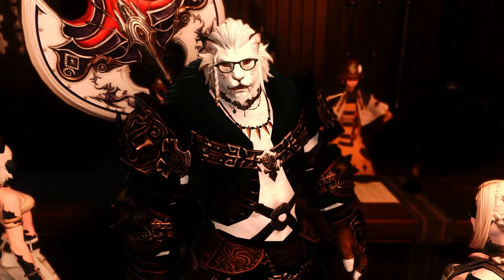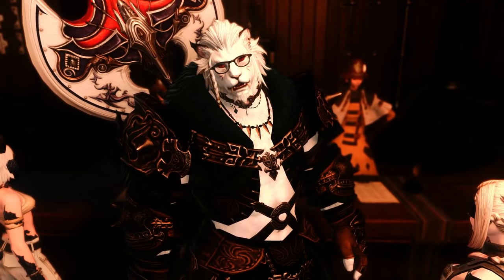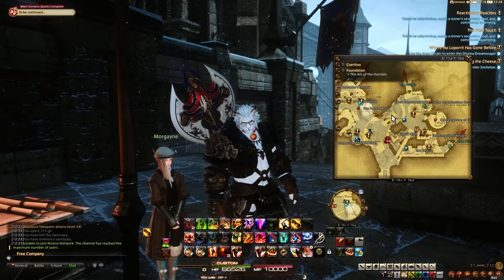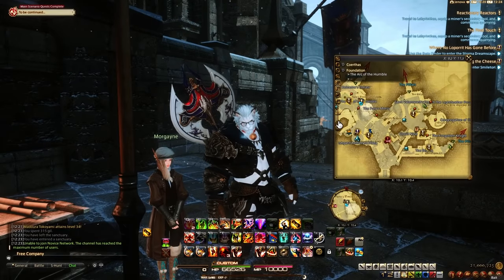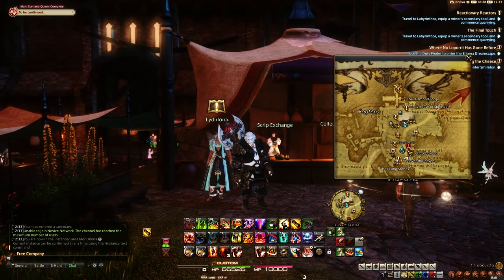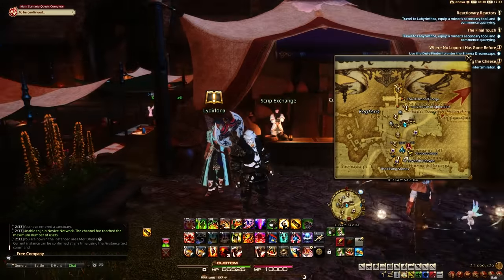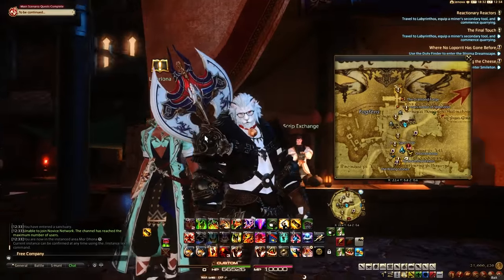Before we get into the level 63 to 70 portion, I'm going to play a montage of where to unlock all the Custom Deliveries. To unlock them quickly: talk to Morgayne to accept the quest 'Inscrutable Tastes,' which unlocks the ability to turn in collectibles. Then go to Moordona and pick up the quest 'Go West, Craftsman.' After that, talk to Leatherworker Lona who gives you the quest. The other deliveries are shown in the montage ahead.